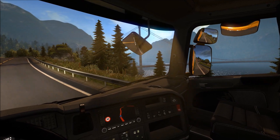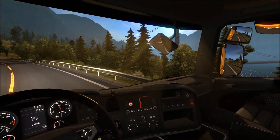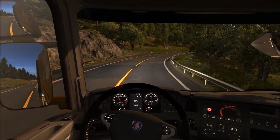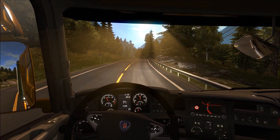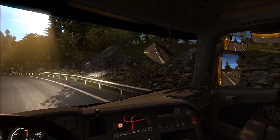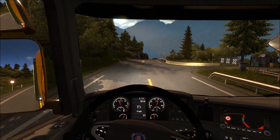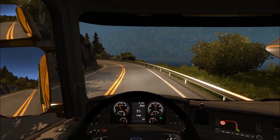That bridge is huge — look at that, I can hardly see the other side because of the mist. Look at this — we've got a little loop around the top of this mountain to get onto the bridge. I think we've got to go downhill through a tunnel first, then onto the bridge. Let's put the retarder on.